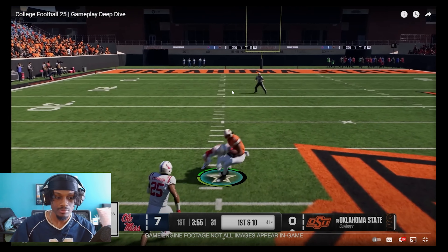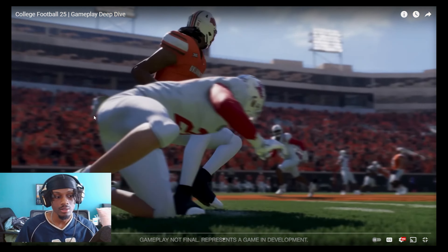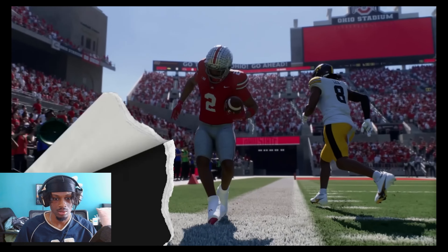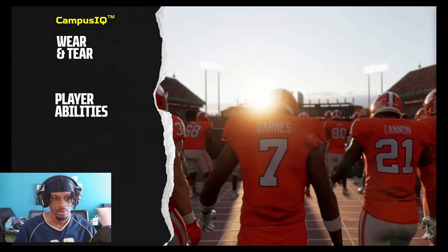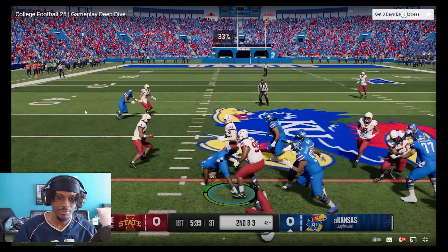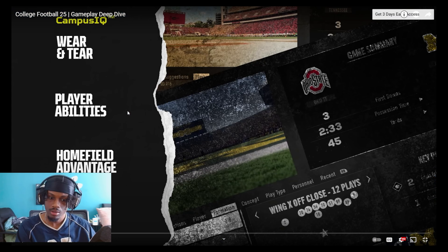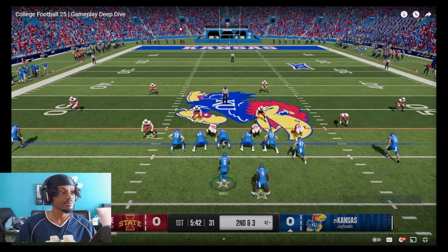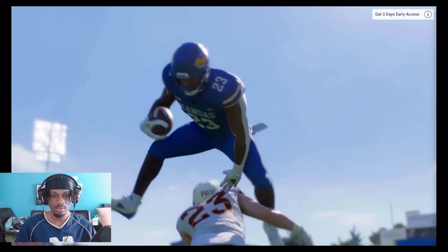Kirk Herbstreit here and welcome to the official EA Sports College Football 25 gameplay deep dive. Today's focus is on the exciting new Campus IQ gameplay feature set, which includes the new wear and tear system, player abilities, home field advantage, unique playbooks, and a host of new mechanics that deliver the explosive fast-paced gameplay unique to college football.